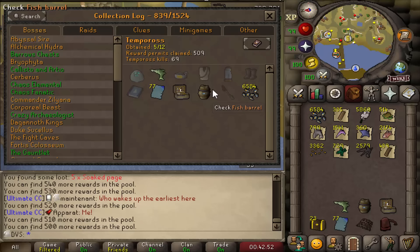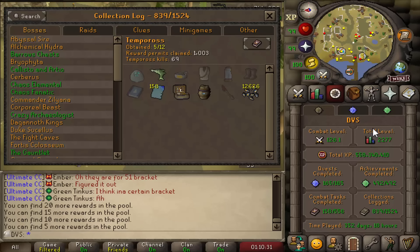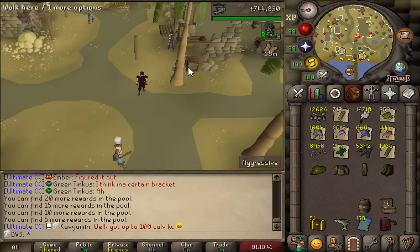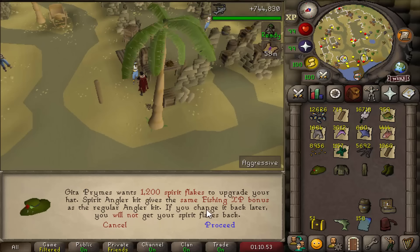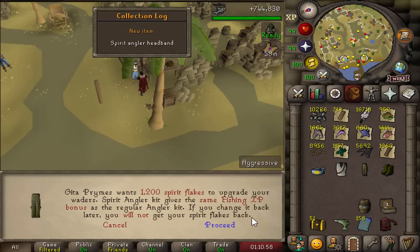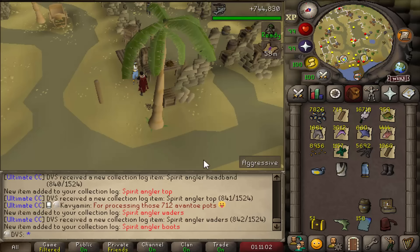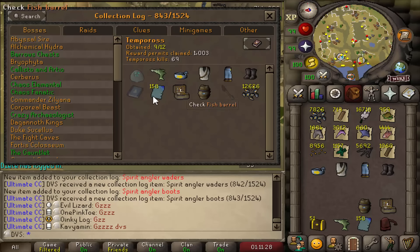Halfway point at 500 total searches, no more uniques yet. Up to 900 searches — only 100 left. All 1,003 searches done. I can go get the spirit angler set from the NPC — 1,200 spirit flakes each, so 4,800 total, and I have way more than enough. All four pieces obtained. Now just three items left in the log to come back for eventually.